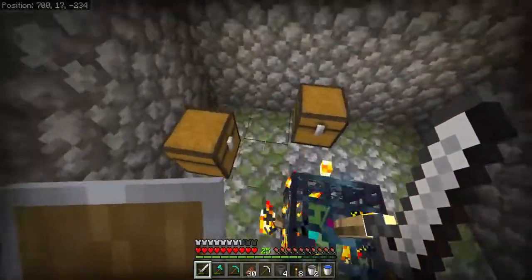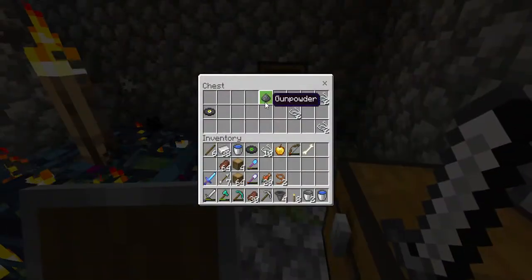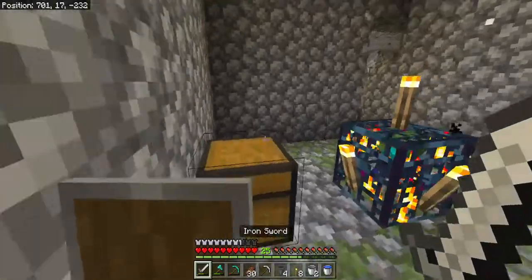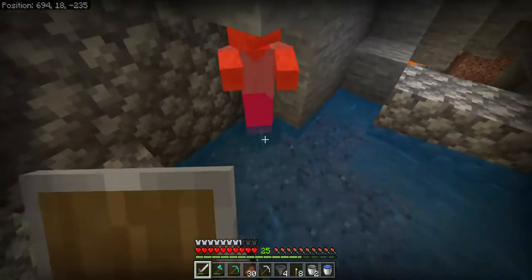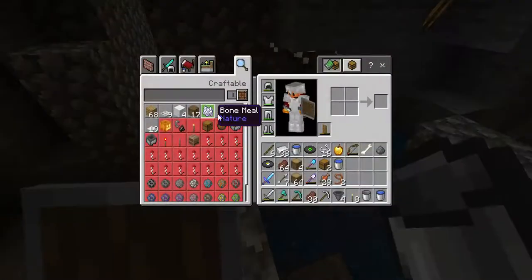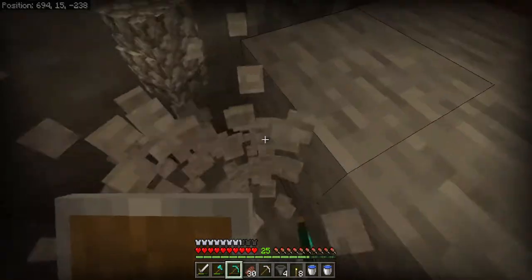Nothing should have spawned. I never grabbed anything out of the chest. He's in the water — I find it so weird that they can somehow spawn in the water there. All right, let's go ahead and get this started. Let's make the infinite water source that we'll need and then fill up all the buckets.